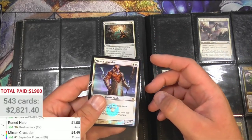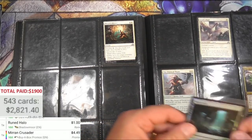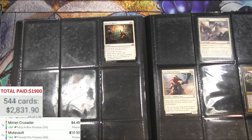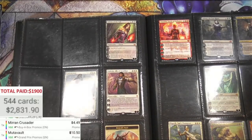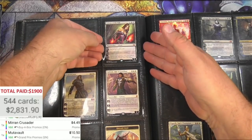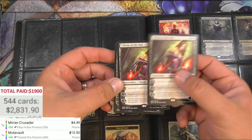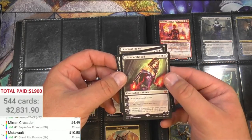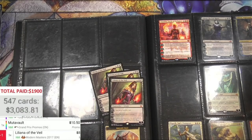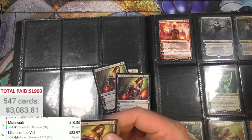Mutavault — hey that's cool! I specced into Mutavaults when Pioneer came around. This one's meaty — Grand Prix version, $10.50. Back to planeswalkers and there's some good ones here — very cool. Oh my gosh, look at this — not one, not two, but three Liliana of the Veils from Modern Masters. Sick — beyond sick! That's great. This is our best pull right here — three of those pushes this up over $3K. I'm just going to give these each their individual sleeves. Near mint, maybe.